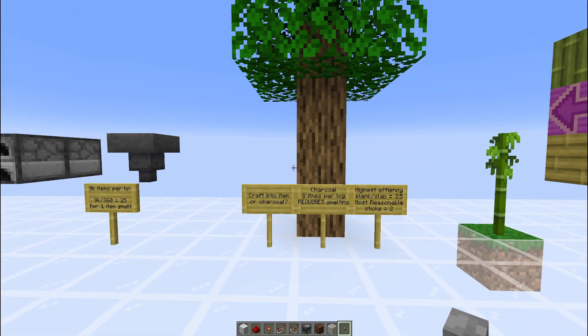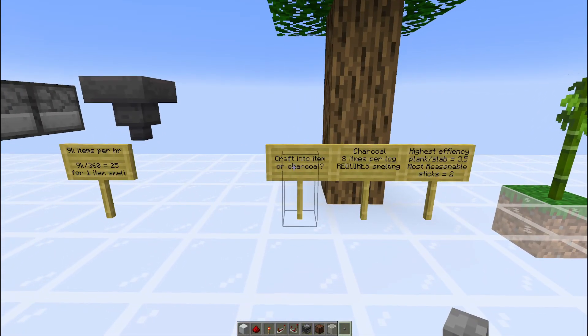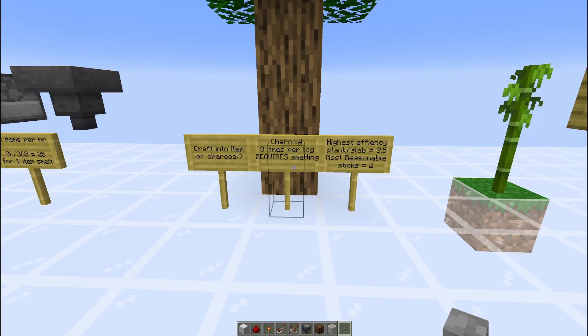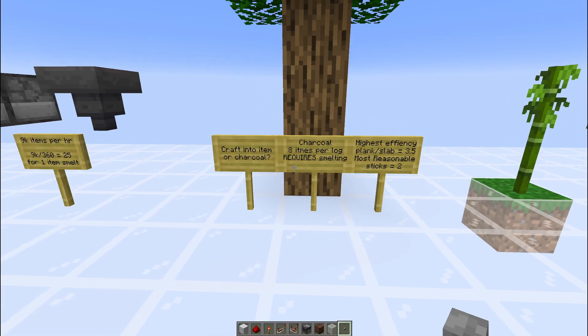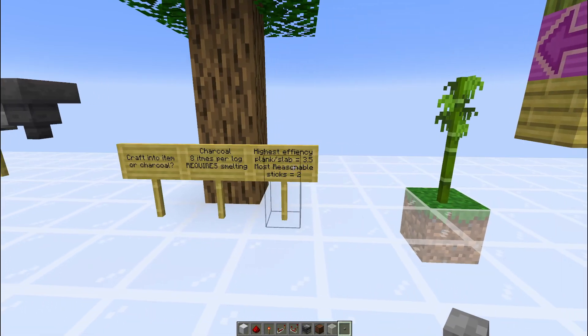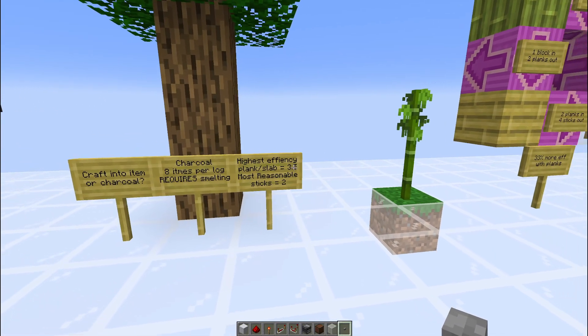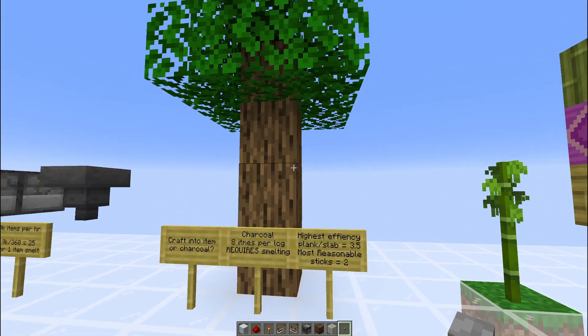Onto the first fuel option, we have a log from a tree farm, which can be crafted into various items or turned into charcoal. Charcoal does give you 8 items smelted per log, however it does require smelting beforehand. The highest efficiency if you're going to craft is a plank or slab, where you end up with 3.5 items smelted for a single log.